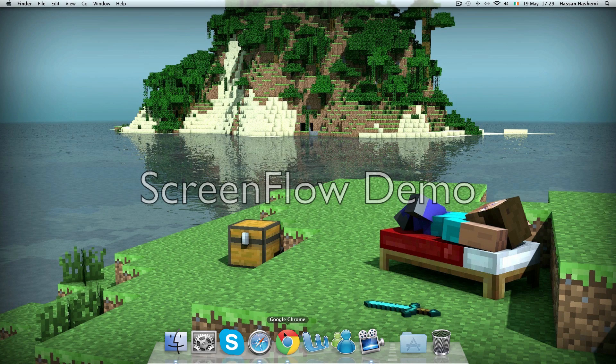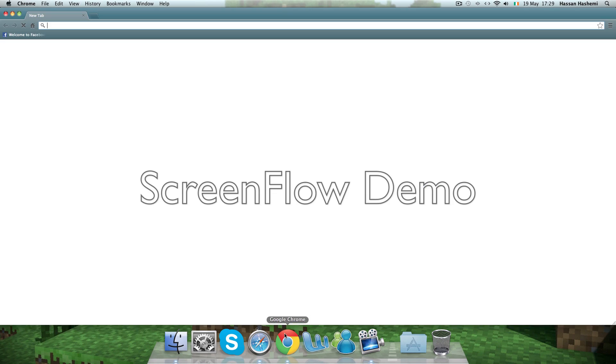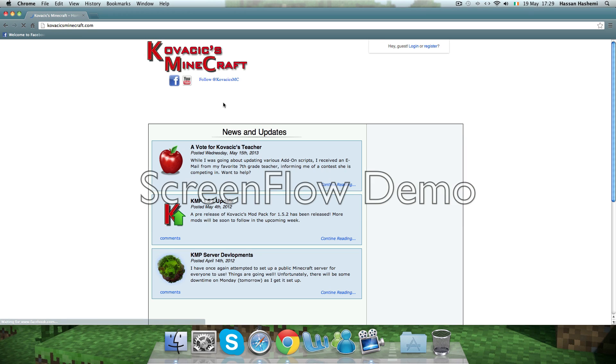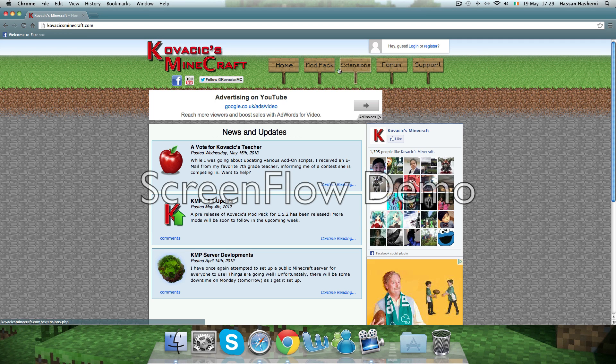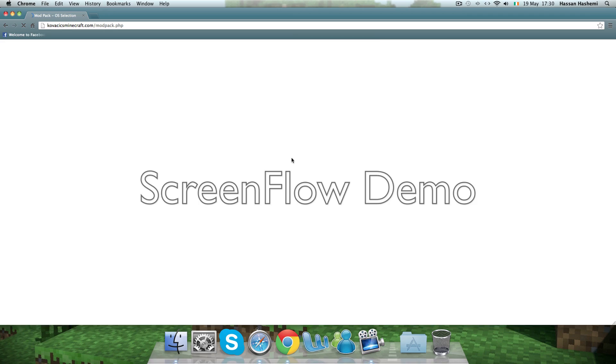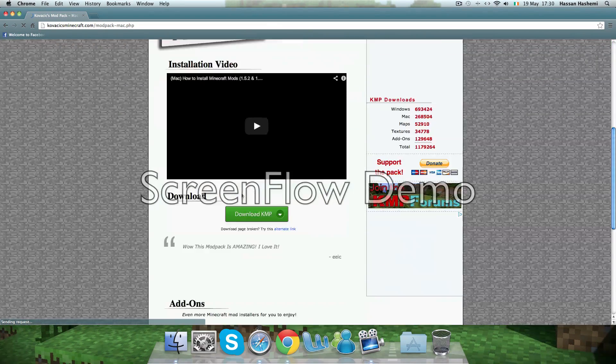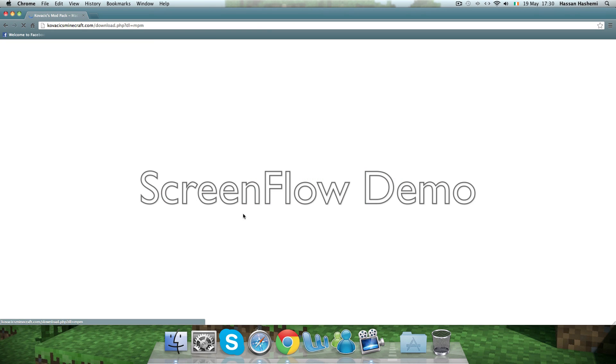In my other tutorial I showed how to get the Minecraft auto installer, which has all the mods with it. Now there's an update with more mods - it's just one pack, with things like Flan mods and all.